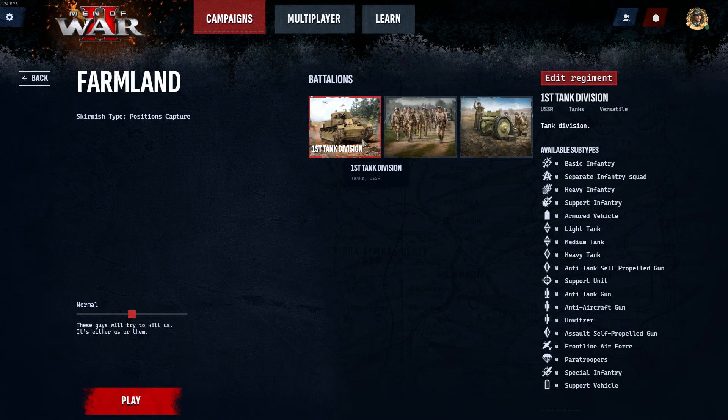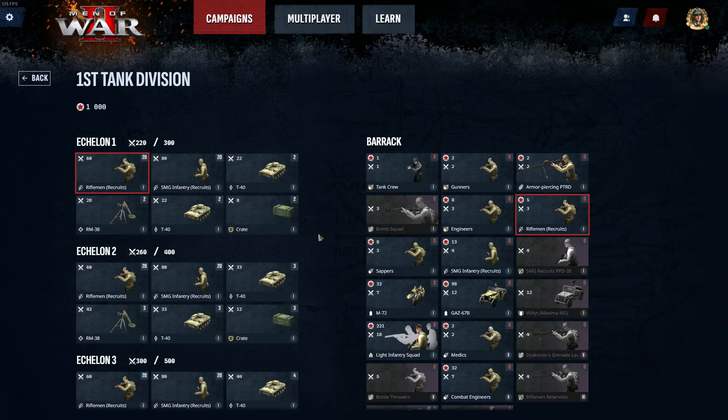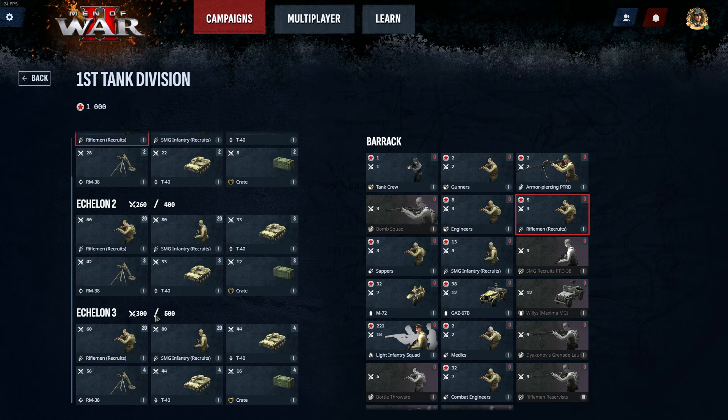If I want to edit one of my battalions, I click it and then click the edit regiment button. Like before in battalions, this is where you change your units and swap units around as you see fit. Echelon 1 has a maximum population cap of 300, Echelon 2 is 400, and Echelon 3 is 500.